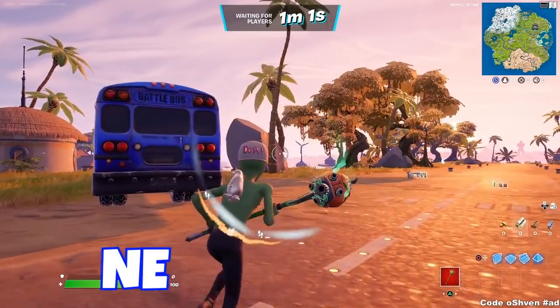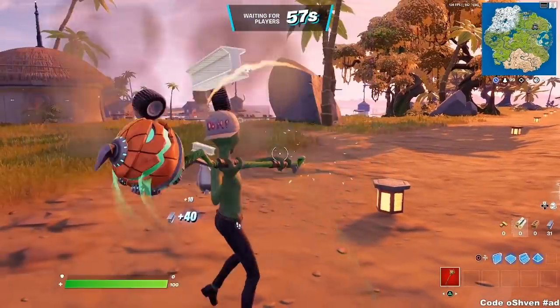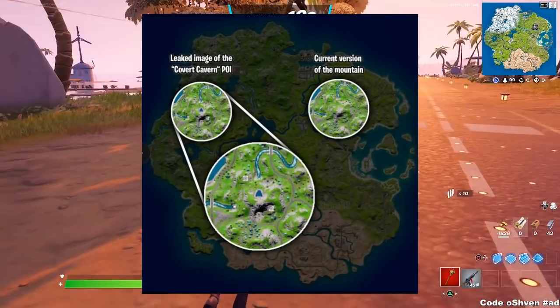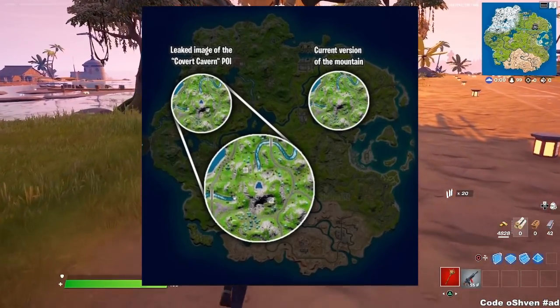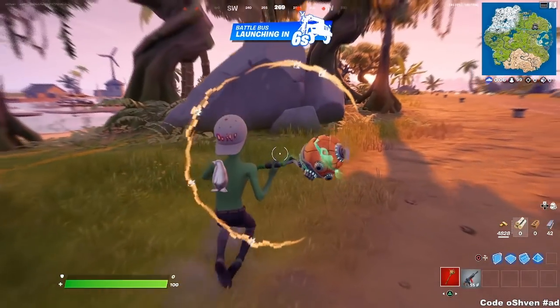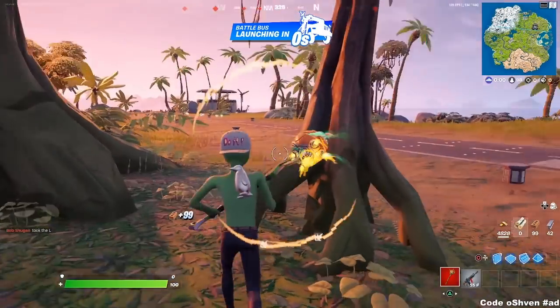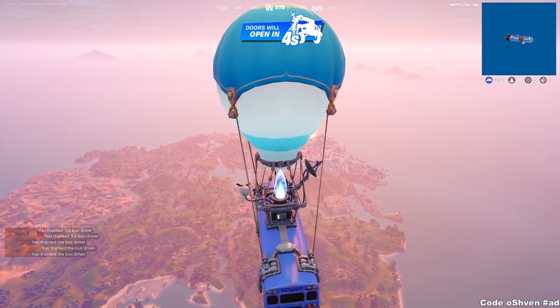We do have a brand new POI location coming to Fortnite. As you guys can see here on screen, we have this new location that should be coming out with this brand new update — the Grotto 2.0. So this is like an OG location. You guys remember the Grotto? It's going to be similar to that but 2.0, so it's going to be even better. Definitely super exciting.